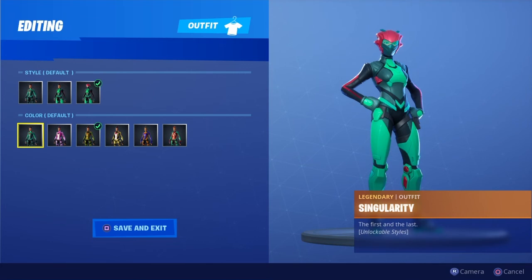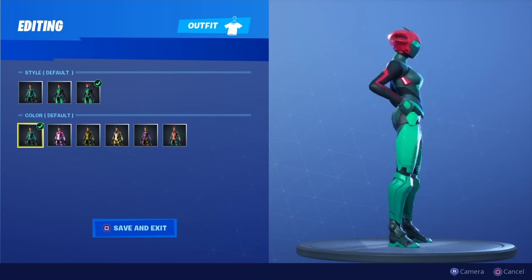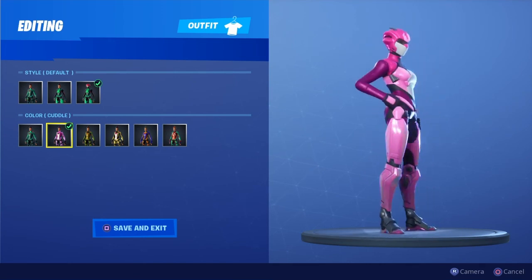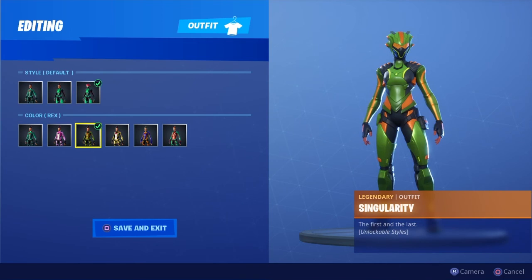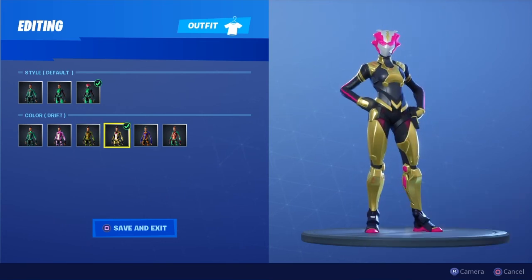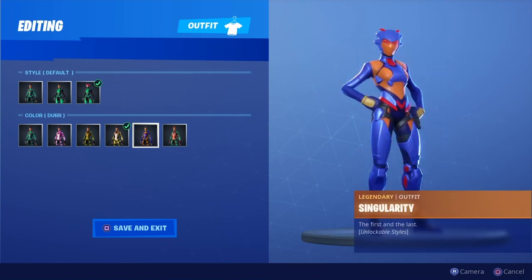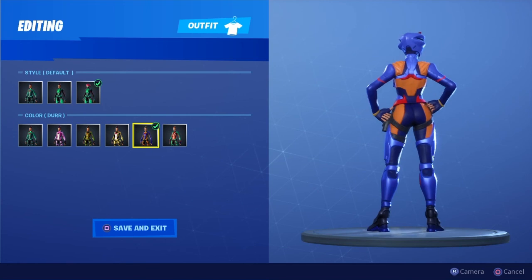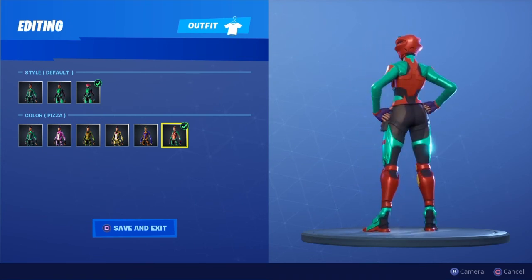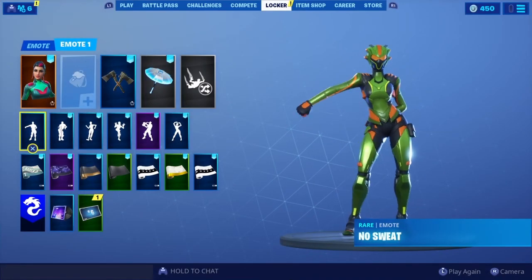So here we have it, guys — these are all five skins. Our default one that came with the skin has a red helmet and green body. Then we have the full pink one, and the green raptor one — that's my favorite. Then we have yellow with the pink combination, the purple and orange combination, which is also good, and the red and light green — that's also a nice one.